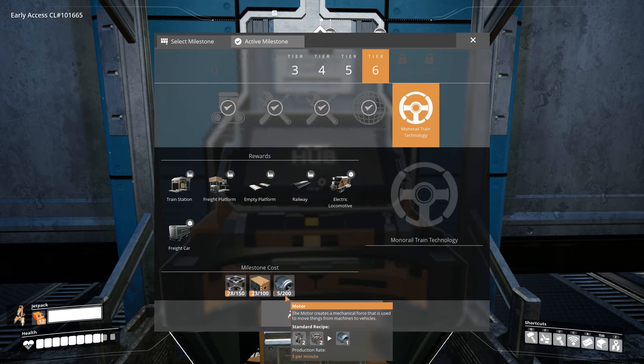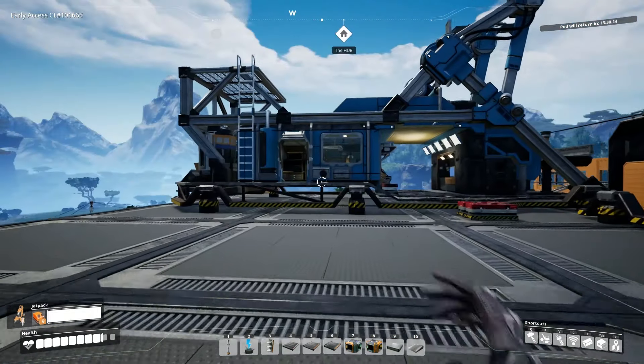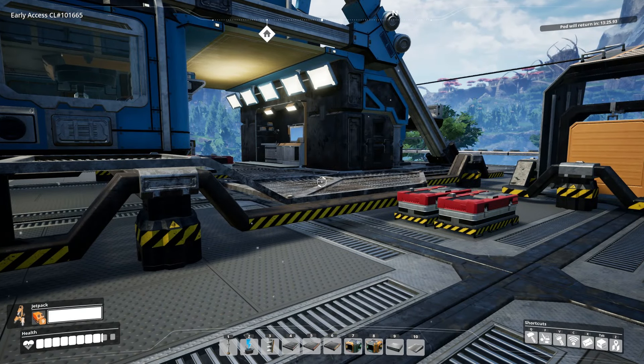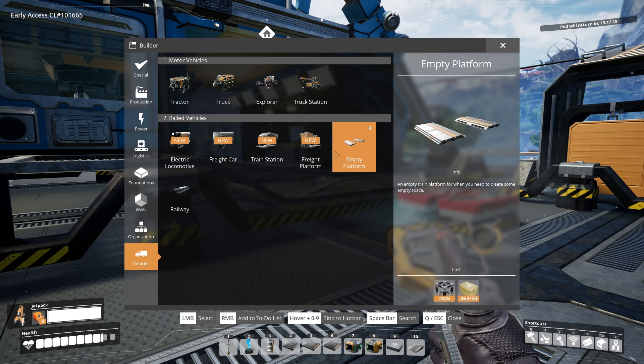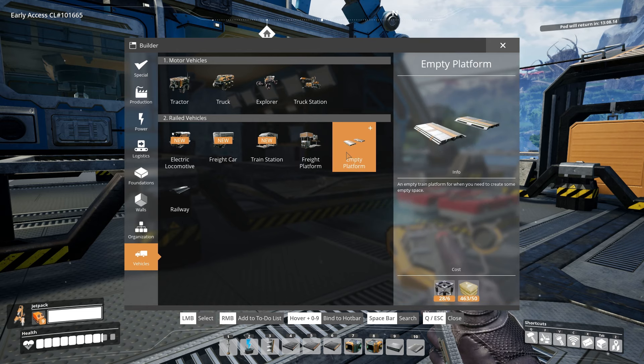We are absolutely not ready for this update, as we still haven't even gotten as far as getting the guns working and the radar technology. However, tier six — who wants to click it? We have a monorail technology and other trains which we can unlock. We might not be able to build any of this, but we definitely have enough stuff laying around to unlock it, and so unlock it we shall indeed do.